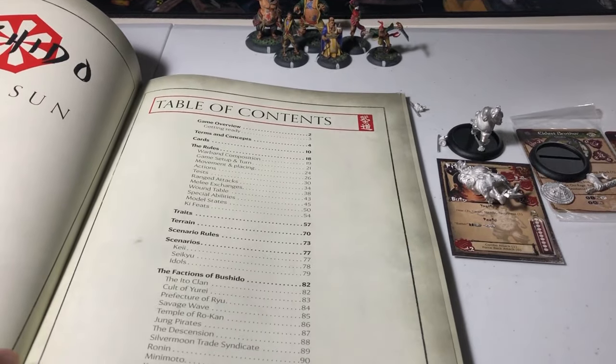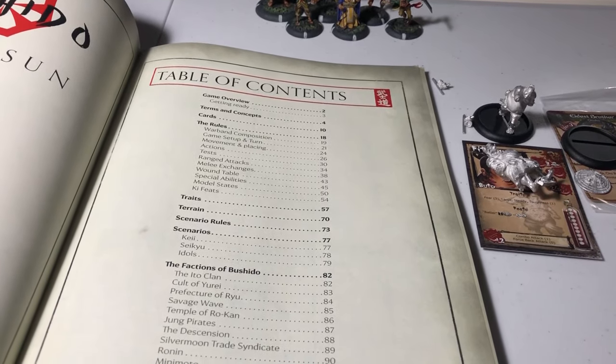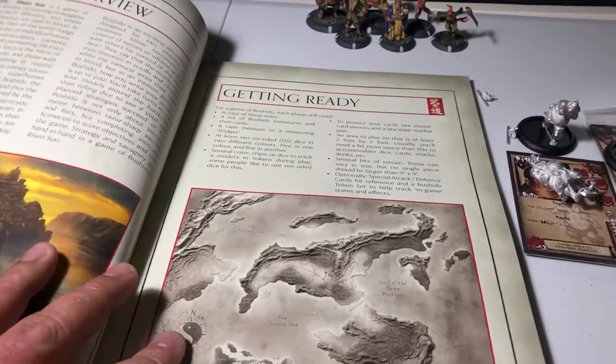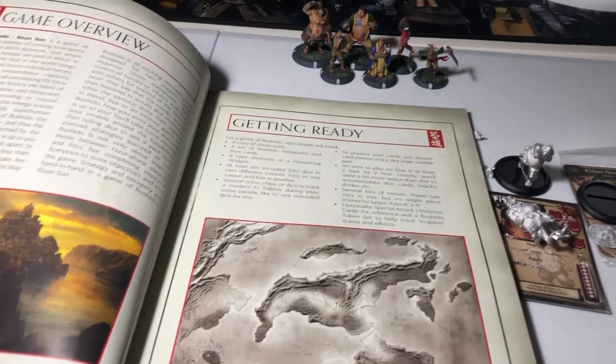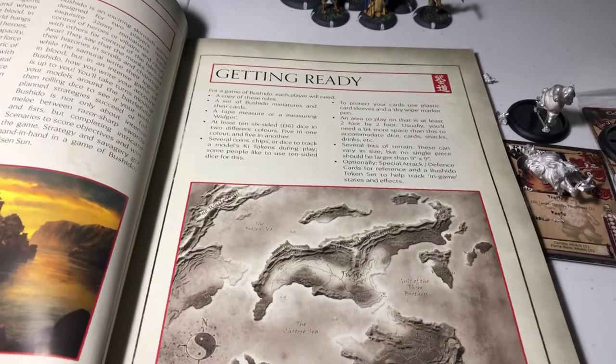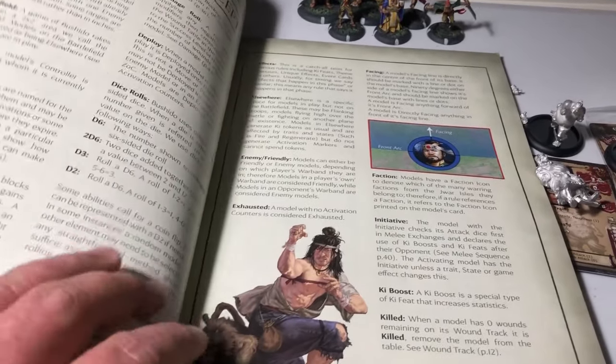So let's open the book. It feels like a magazine — the pages are glossy. It smells like a Magic: The Gathering box card unboxing; the ink smells terrific. You'll be able to see some of the faction art now.